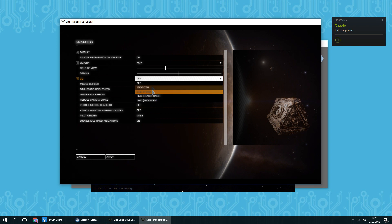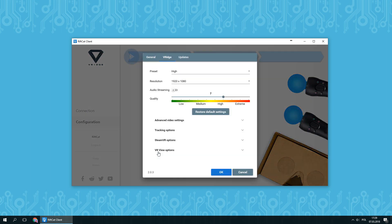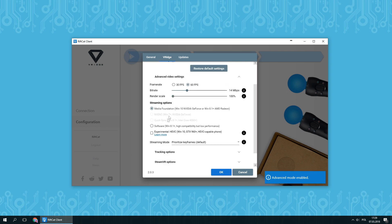This way, you will enable VR mode for Elite Dangerous and the game will be ready to play. There is one more trick that we can do. Elite Dangerous is known to have poor text readability in virtual reality. We can try to mitigate that by setting up Render Scale in RiftCat, which will slightly improve text readability. Don't go too high though — Render Scale will drastically affect game performance.